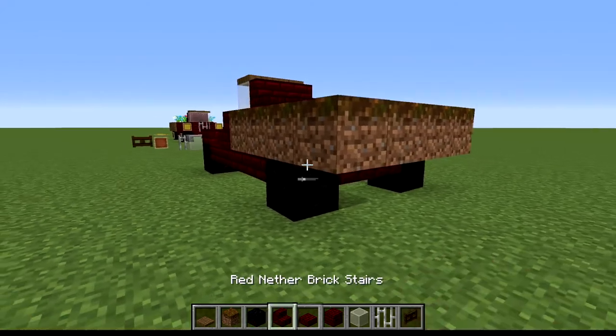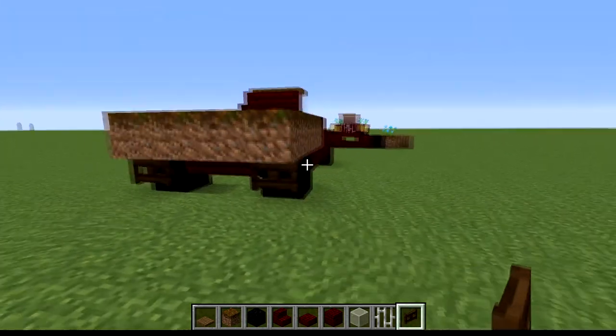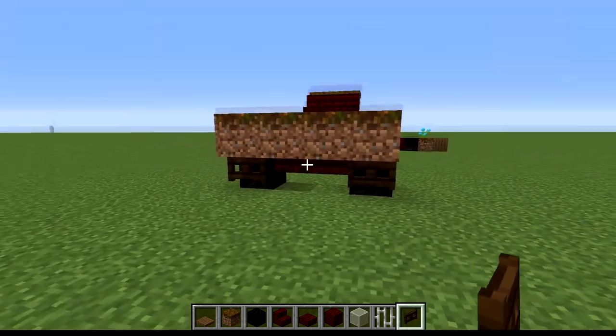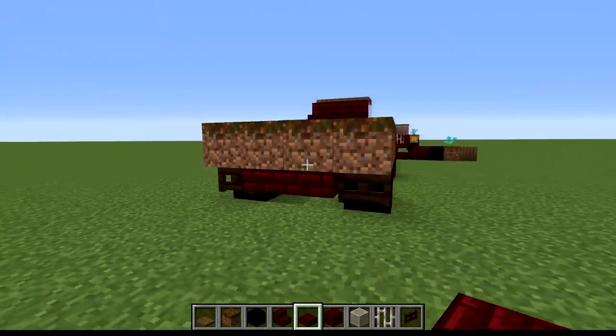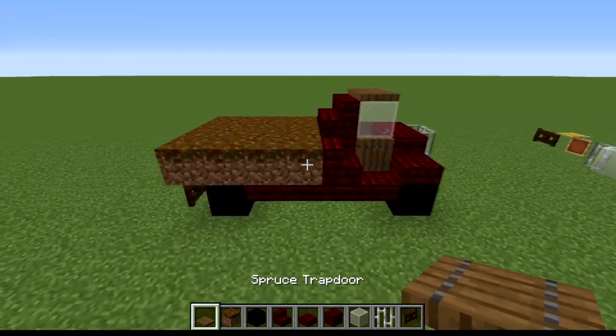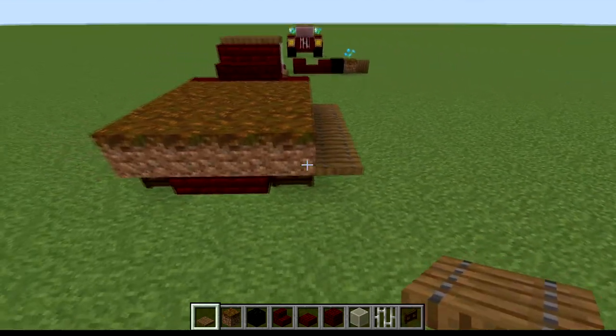Come from the back and place your oak fence, which acts as a mud flap for rocks and debris that fly through the air. If you want, take your red slab and continue it to the back, then grab your spruce trapdoors and go all the way around.